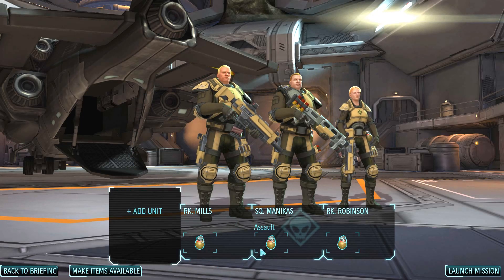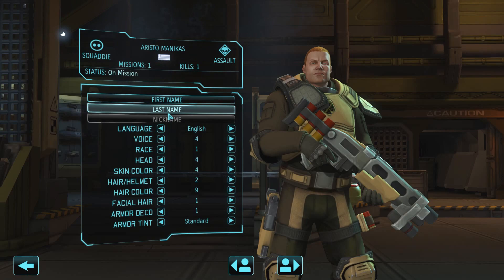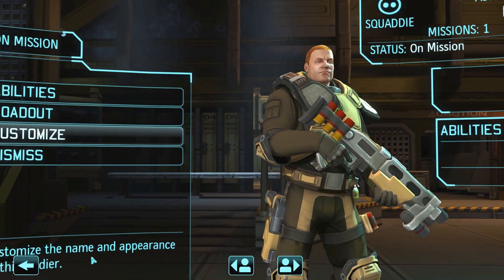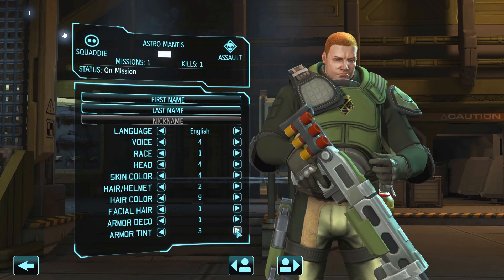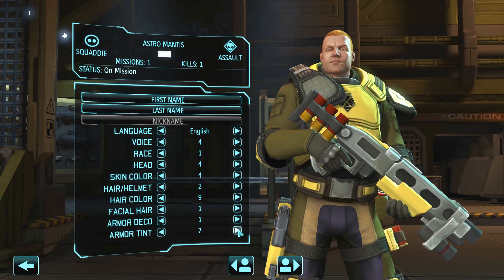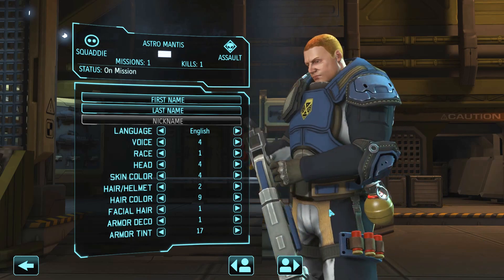Let's customize our soldiers — I'm going to name this one Mantis, or Astro Mantis. Look at his face, awesome. Another thing I like to do is color coordinate everybody. Red for rookies, and I'll pick color 17 for the assault. Blue shirts for rookies — Samuel Mills didn't rank up last mission.